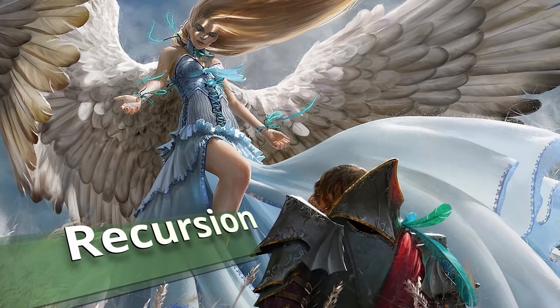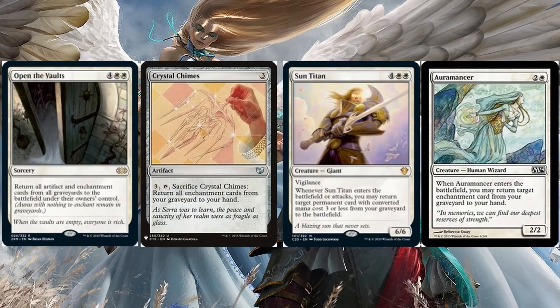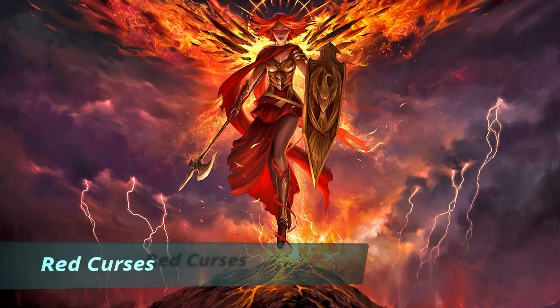When your deck focuses on specific enchantments, you want to be able to bring them back if they're destroyed. Open the Vaults can hit opponents too, but it brings all enchantments from your graveyard back to the field. Crystal Chimes allows you to use recursion from the field when needed. Sun Titan not only brings back enchantments but any permanent with converted mana cost three or less. And Auramancer is a creature that lets you bring any enchantment back from your graveyard to your hand.